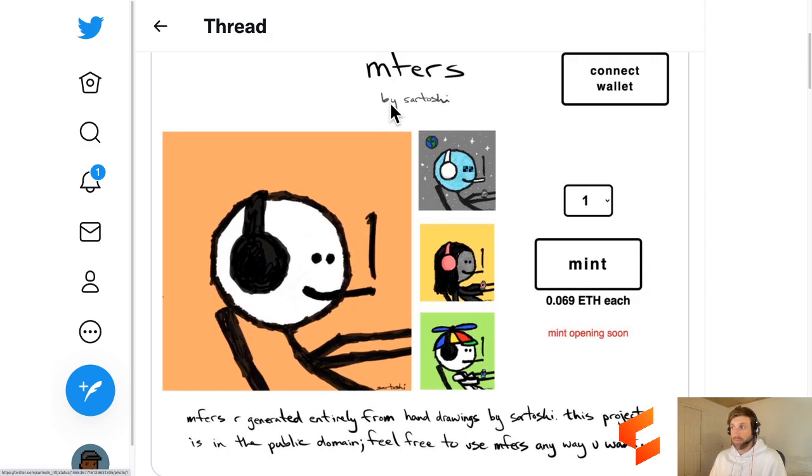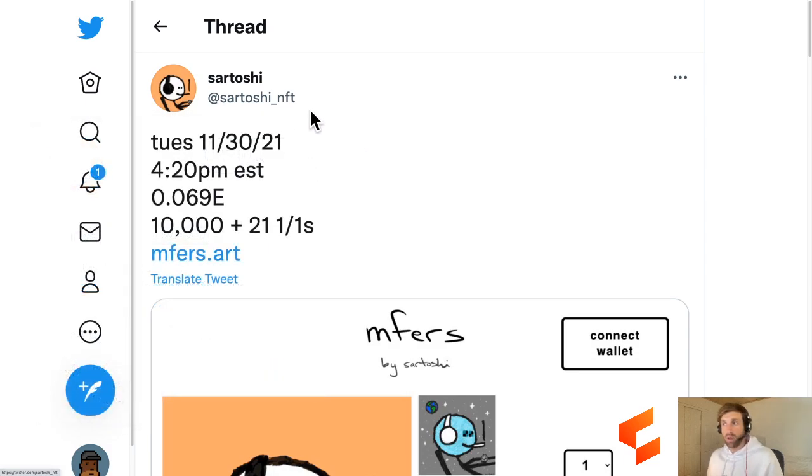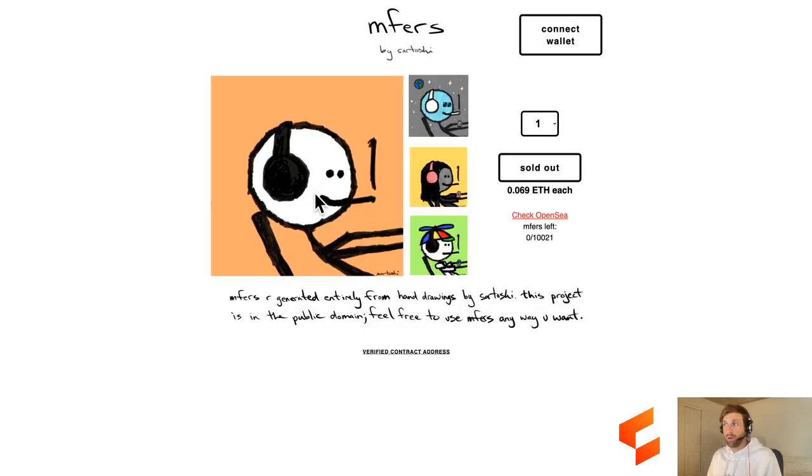Last week, Sartoshi the NFT collector released their own NFT collection of MFers. They're just little guys that look like they're sitting at a computer, just like Sartoshi's avatar. They were pretty popular - there's MFers all just hanging out at a computer, they sold for 0.069 ETH each. There are 10,000 of those MFers.